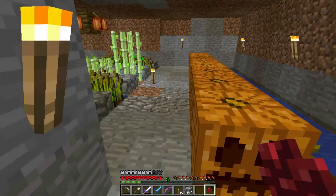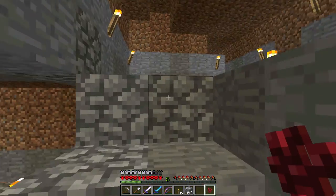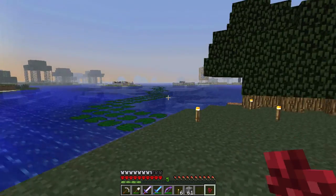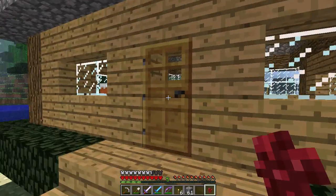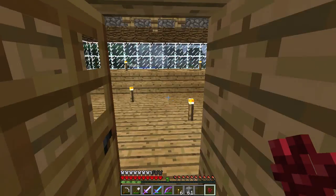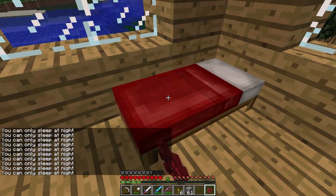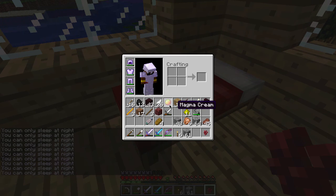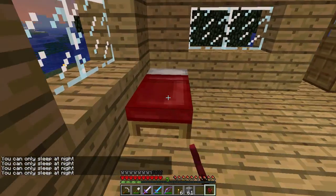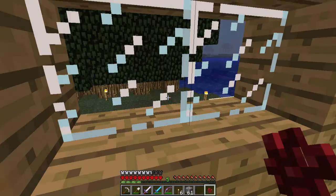Right, so that's our nether farm done for now. Also I want to set up the brewing stand. I'll put it underground. I need to build an axe too. Magma creams would be quite useful because you can use them for fire resistance potions — if I fall into lava I will not die instantly, and that's always a bonus in a game mode where you don't want to die.